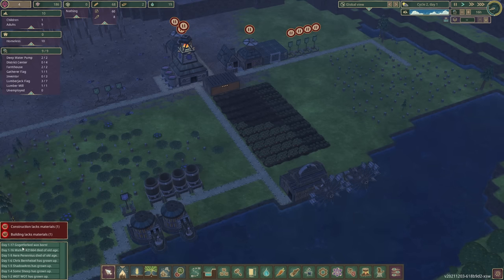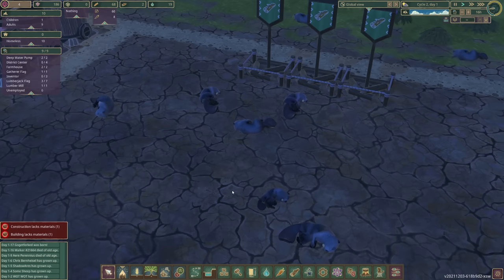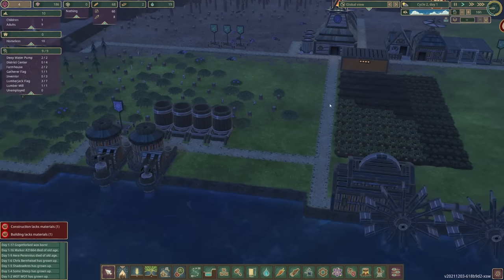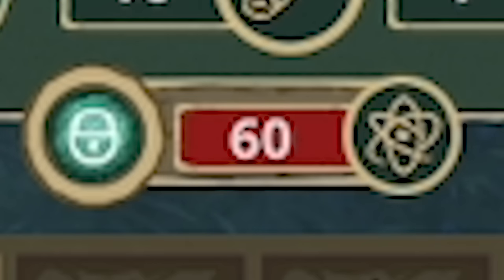And I missed — we had our first birth. GoGetForked was born. There they are, having a nice little sleep on the dried ground. I will build you houses at some point. What is a priority is if we come down to wood — this forester hut, we can now unlock it for 60 science.